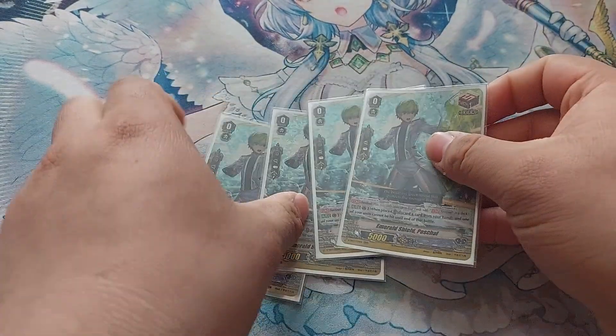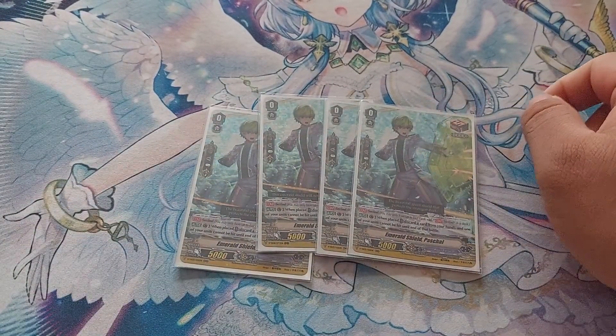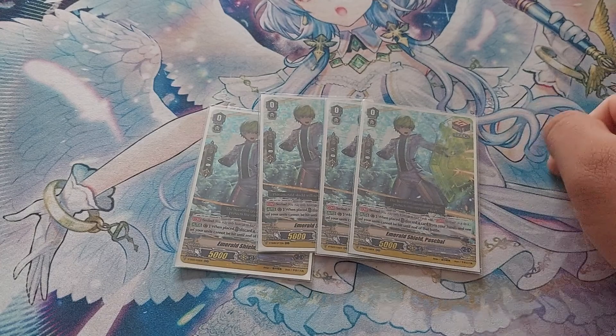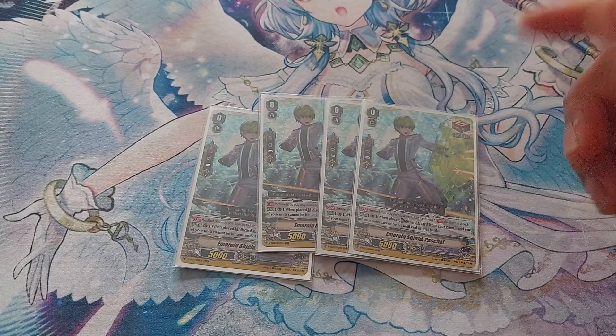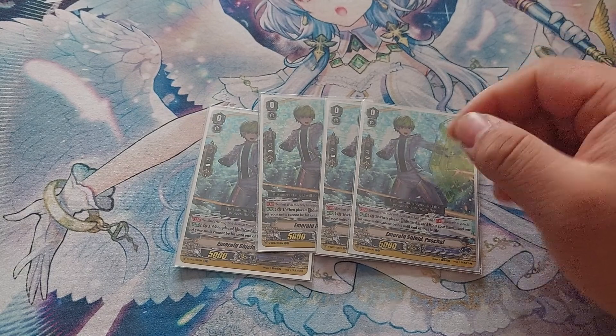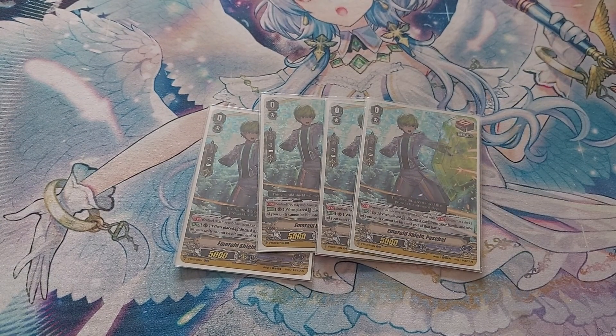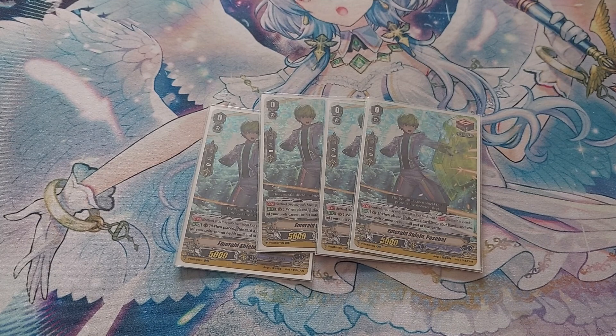We're running Draw PGs — Emerald Shield Pascal. When placed, discard a card from your hand and one of your units can't be hit until the end of that battle. Draw PGs get more cards in your hand and act as a perfect guard.